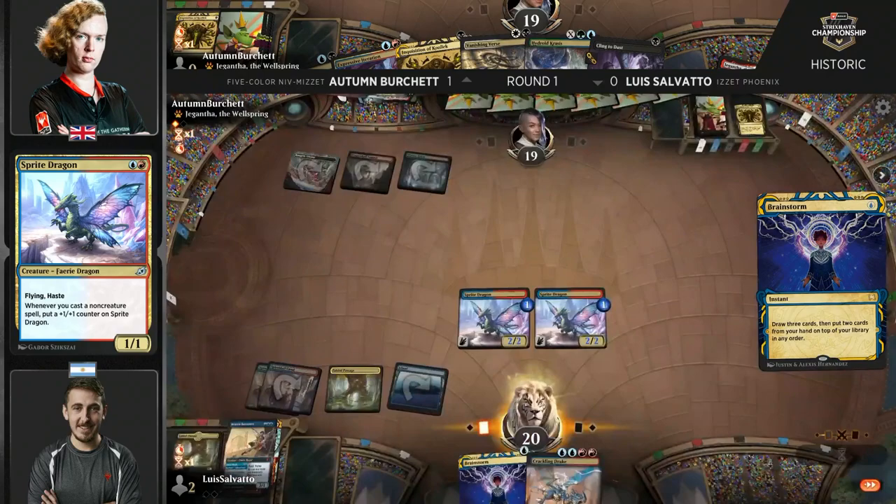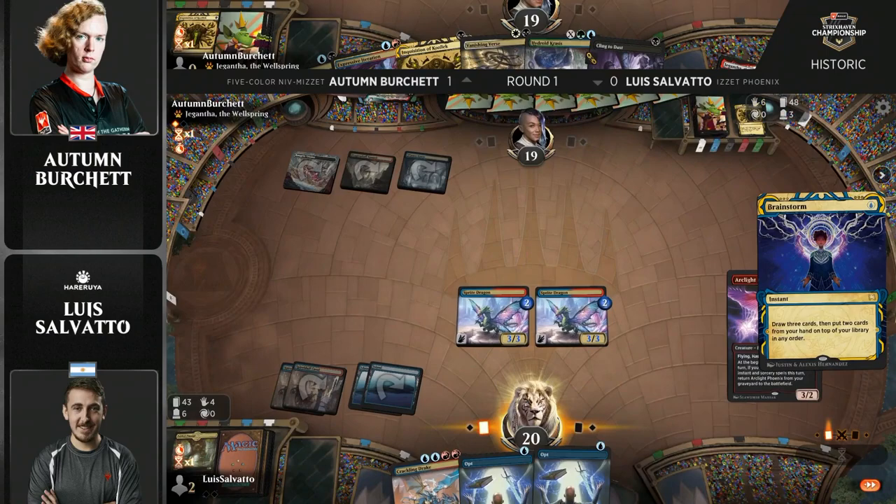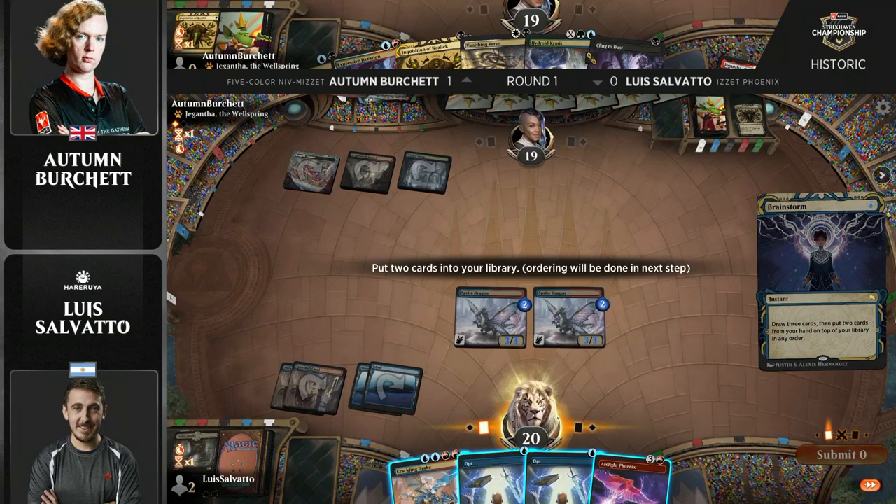And look at this — we are going to see tons of action now. A Brainstorm after putting a couple of cards on top with another Brainstorm, and it's going to be, what, six damage coming in here? This is a lot of pressure.